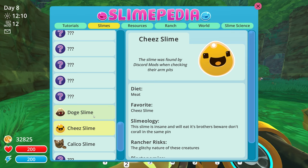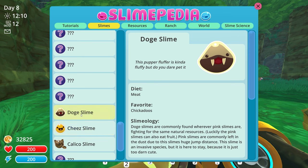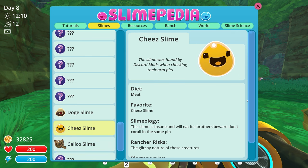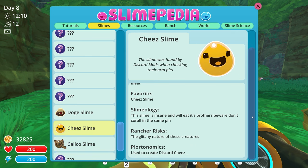The cheese slime is from the same mod as the dough slime and calico slime. 'This slime was found by discord mods when checking their armpits.' Favorite food is meat, and the cheese slime likes to eat cheese - it's insane and will eat its brothers! Don't corral them in the same pen. Rancher risks: be aware of the glitchy nature of these creatures. Surprised we found one instantly.